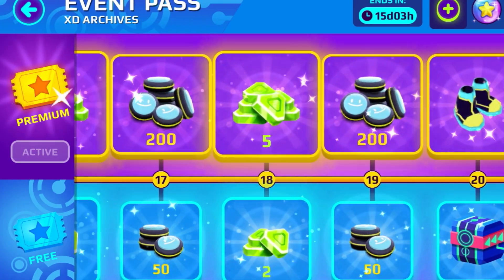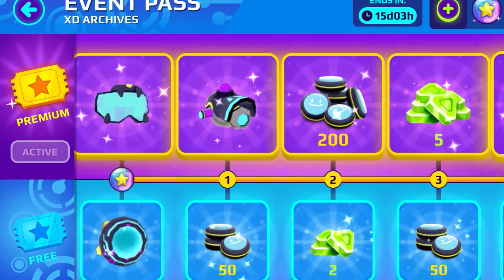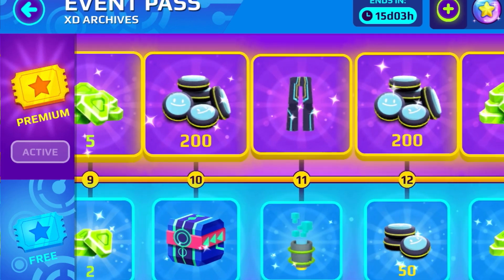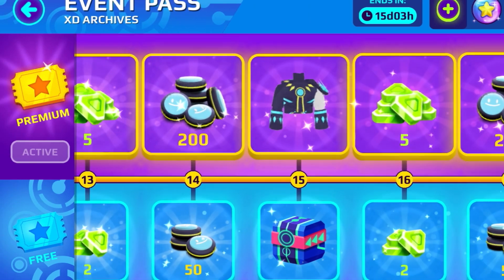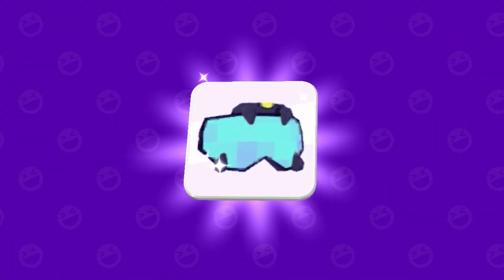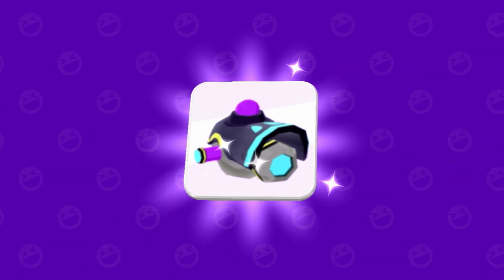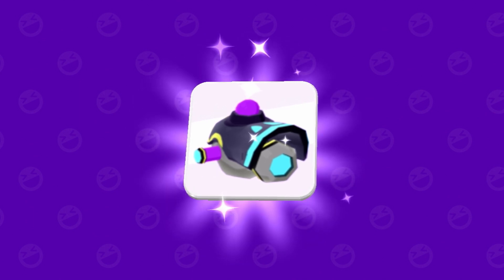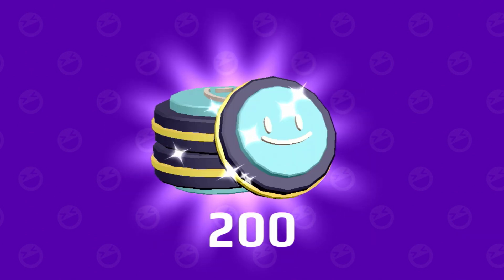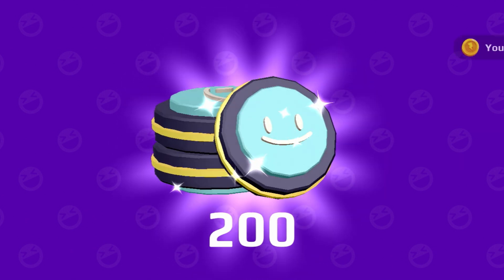Just like that, we have bought the full PKXD Event Pass. So now let's just collect the new PKXD items. Starting with these glasses — these glasses actually look super duper cool. We also have this amazing snowball launcher, which also looks amazing. We even have this really cool backpack, and we even have a lot of memory fragments to collect in the PKXD Event Pass.